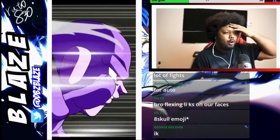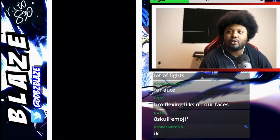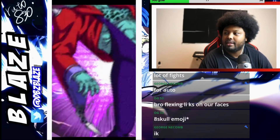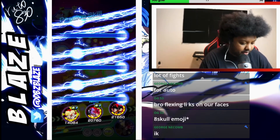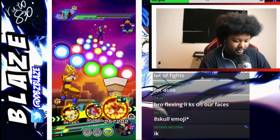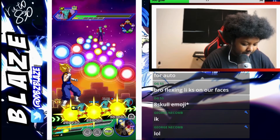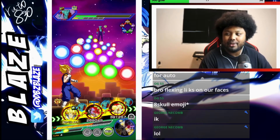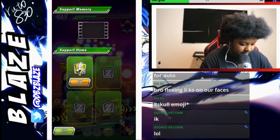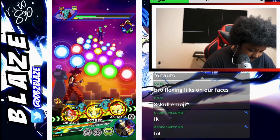Oh my god, we actually almost died there. UI Goku almost got us killed! Let me not talk too much. We're actually not even done the event — he's still actually alive. Let's go ahead and use the active skill. There's no super attacks. Do I dare put Vegito in the front? This is suicide if I do, actually.